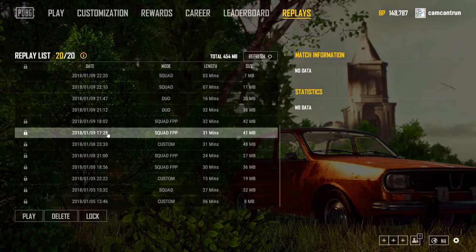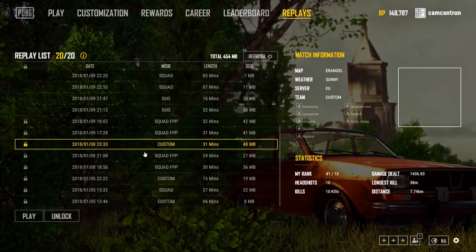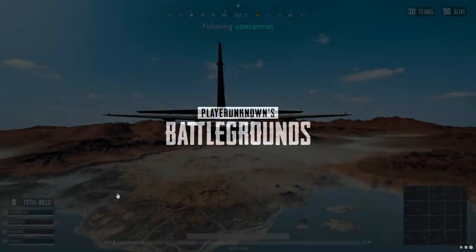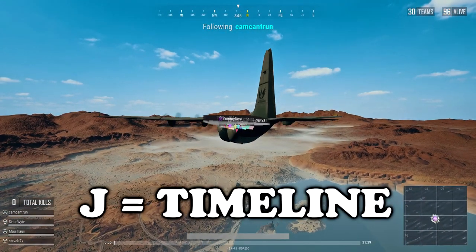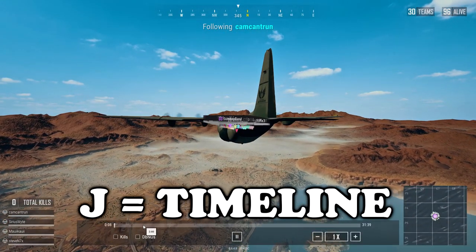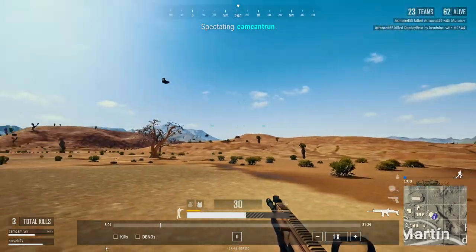Now that we've got all that out of the way, let's actually get into the replay feature itself. Once you select the game, you just click Play. The first thing you're going to want to do when you get into the replay is press J. This will bring up your timeline and allow you to move freely amongst the different times inside of the video.